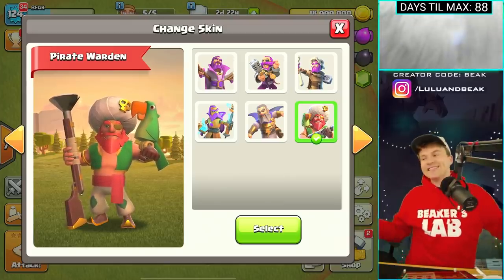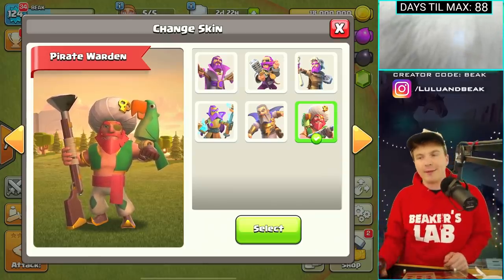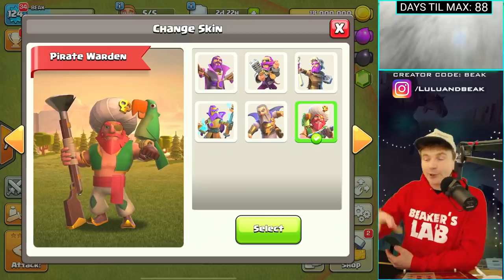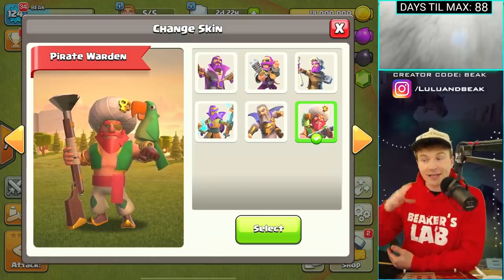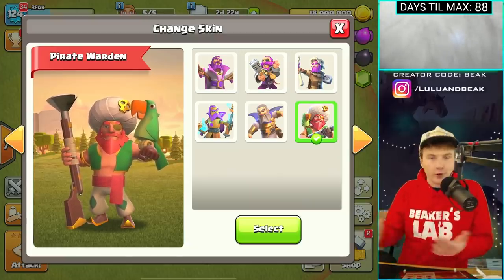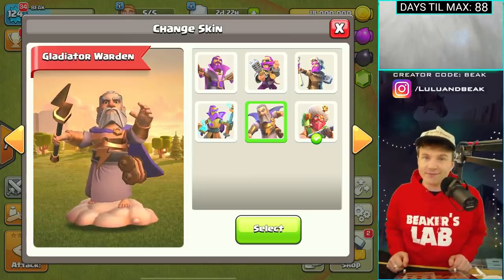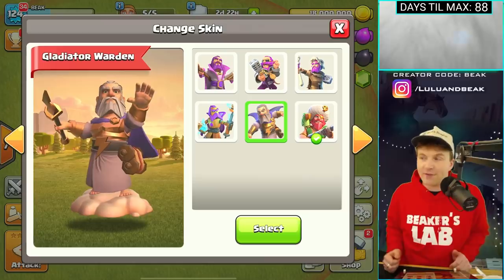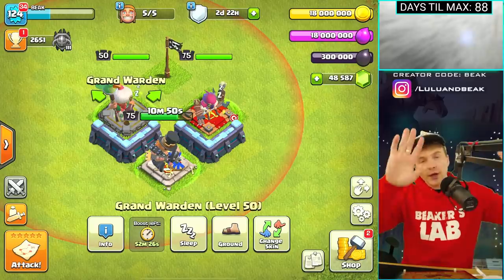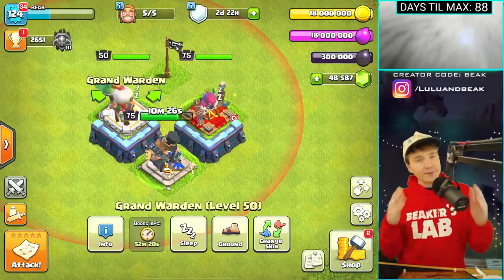Anyway guys, that's gonna be it for today. Thank you for coming out, we love you guys! If you enjoyed this one, be sure to let us know in the comments below — leave it to you for Lulu. If you're excited about the pirate warden, and about the fact that this clearly means we're gonna have a bunch of pirate skins — the pirate king as well — let us know. I love when they do the themed groups, like the clockwork or the gladiator. Join the gang, use code Beak, all that good stuff.